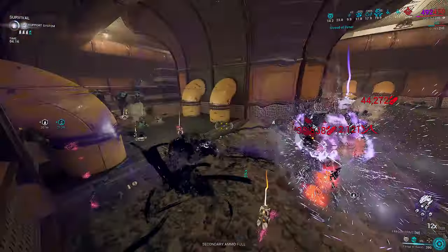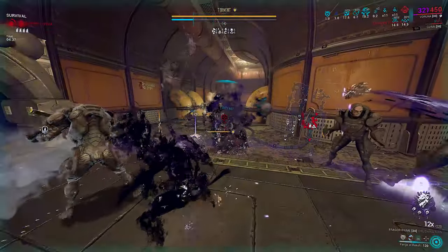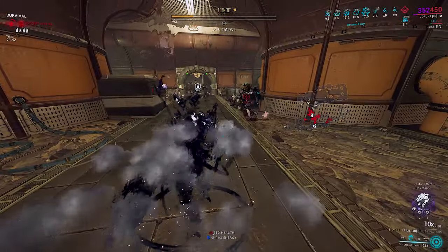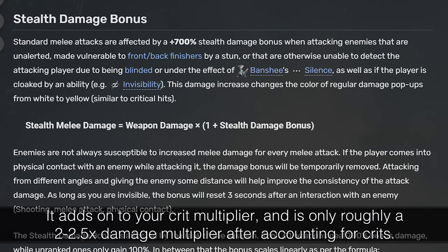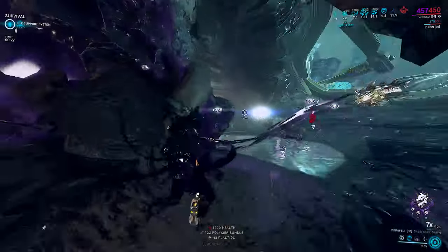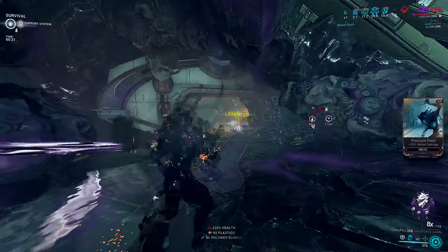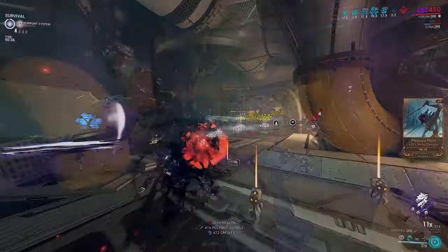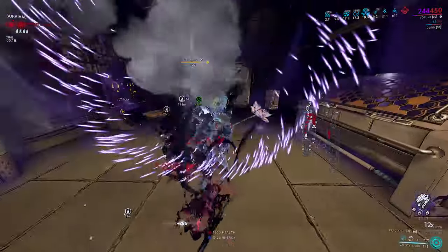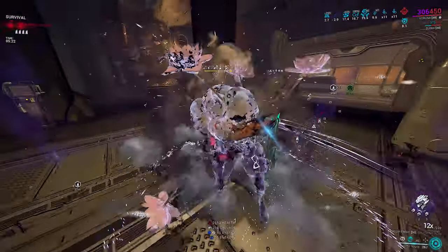Now we get to be invis, have bonus crit damage, 100% set status, and force proc slash. More importantly, invis means we get stealth damage multipliers — 8 times more total damage. You can only get this bonus once every 3 seconds per enemy, but if the first hit is 8 times stronger, has bonus crit damage, force procs bleed, and has 100% status so you can build for pure viral for viral procs — well, who actually lives that swing? Exactly.